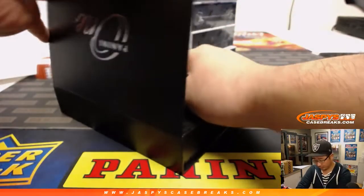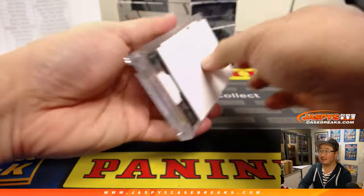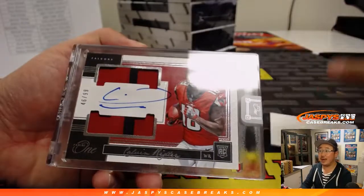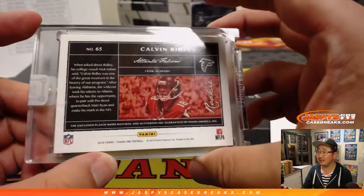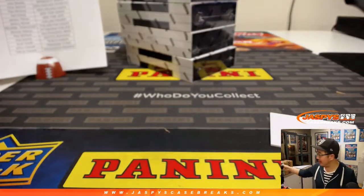Did the Timberwolves forget how to play basketball in the last 10 minutes? And then we got Calvin Ridley — dual relic and auto, 46 out of 99. Dirty Birds. That goes to EA Sports — it's in the game.